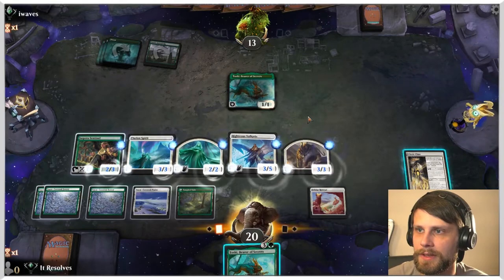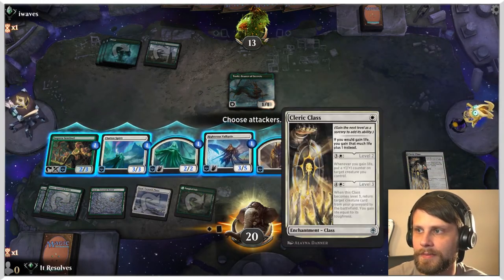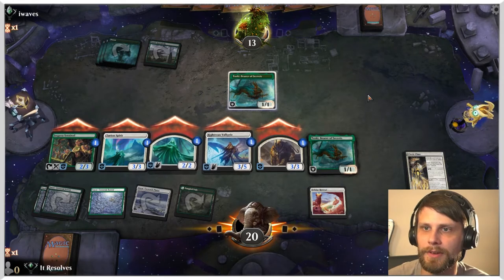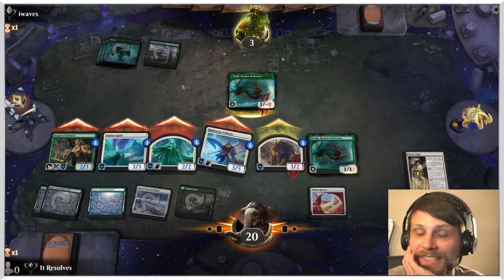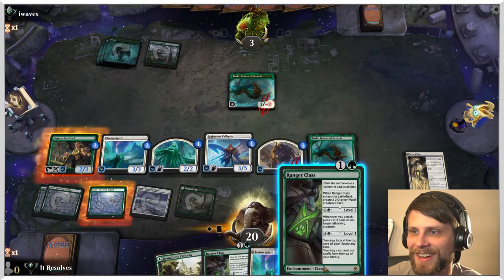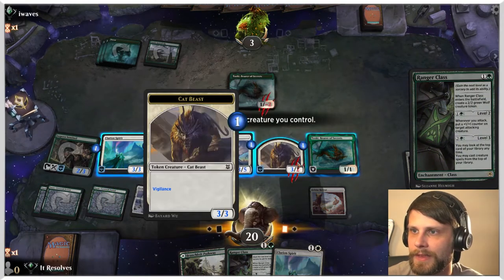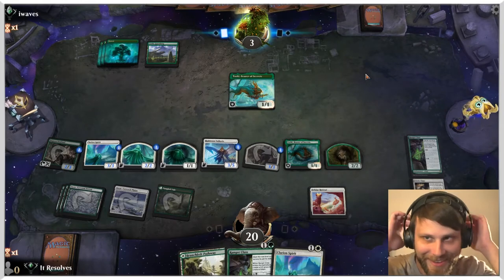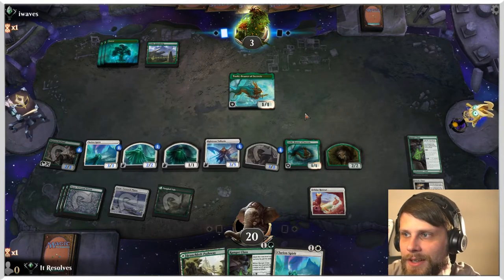We don't gain any life from our creatures — that's the important thing to note right now. They all have vigilance, so this is essentially a free attack and just a lot of damage coming their way. Now we're going to draw a bunch of cards. I'll throw this out — let's try and get the Ranger Class going here. I'll tap this for the time being, which also gives us a nice little one-one and a two-two. What a board state this is against a lone Toski — feeling pretty good. And there's the win! We did it — two in a row!